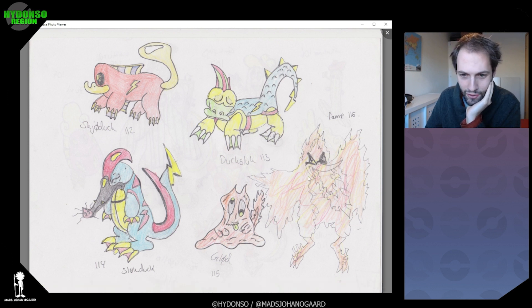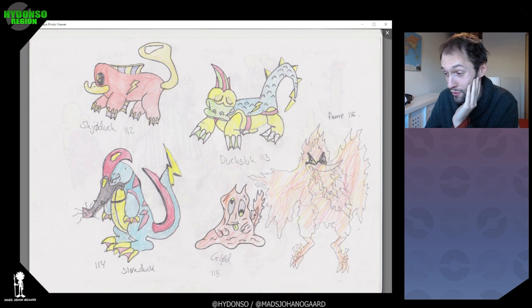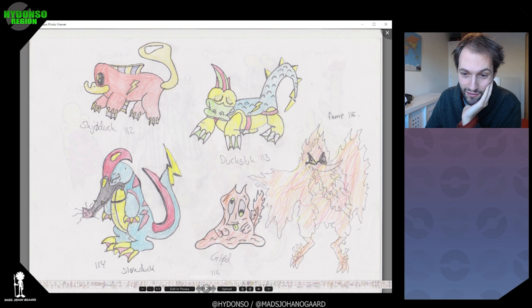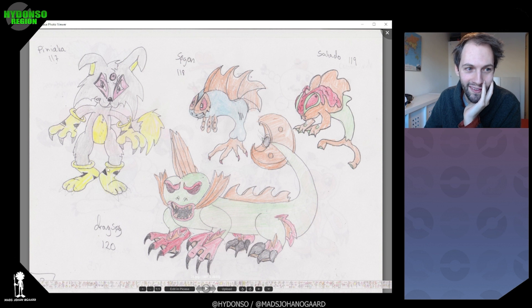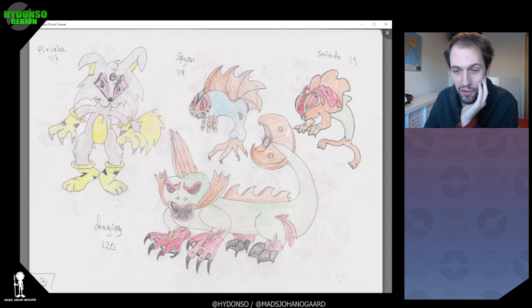Slugma again, that turns into a firebird. Slugma turns into Moltres basically — just a bootlegged one. Alright. Just this one shot of a random furry Pokémon — it's very cute.